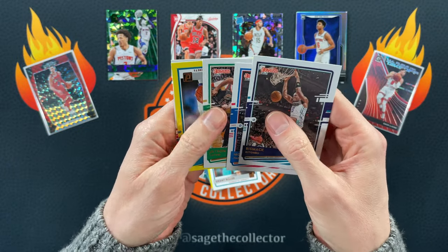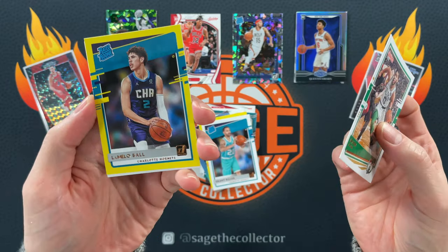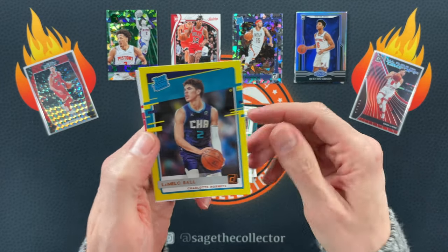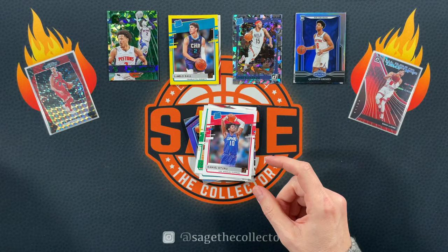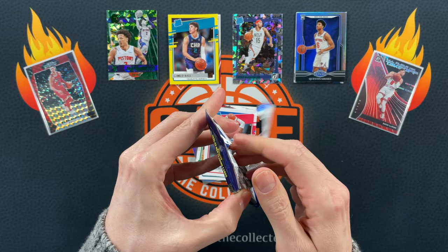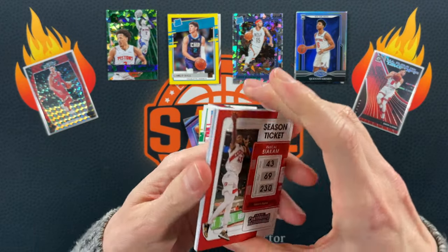Bismack, Montrezl, Tatum. Oh boy, Celtics — oh there we go, never mind. I was going to say the Celtics just hung on to beat my Bulls last night, but there we go — yellow LaMelo, love it! And Daniel. Man, this is starting off hot. The rookies are what you want to get in each of these sets of packs.